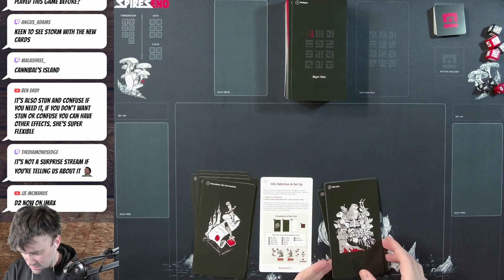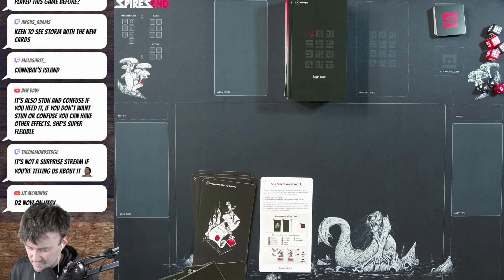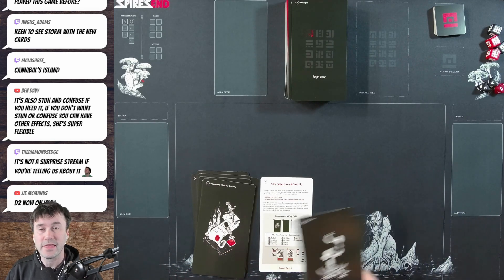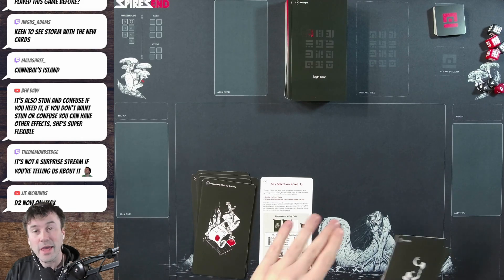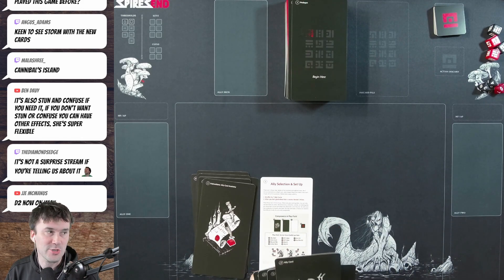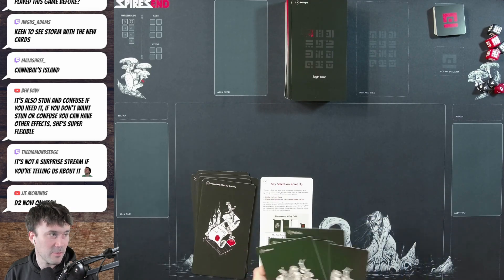We shuffle the ally deck, reveal two allies, and place one in each spot. We use both allies throughout the campaign. If an ally dies, we put a new one in and keep going until we're out of allies — then we've lost. Hopefully that won't happen, though it has happened a lot in my playthroughs.